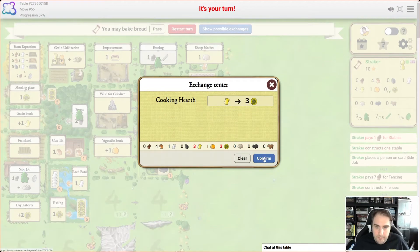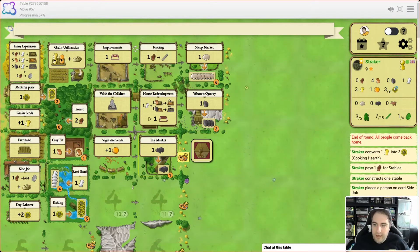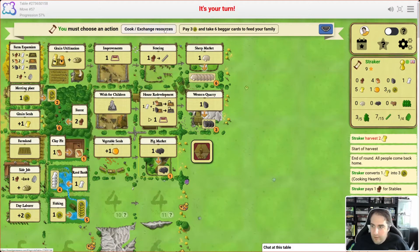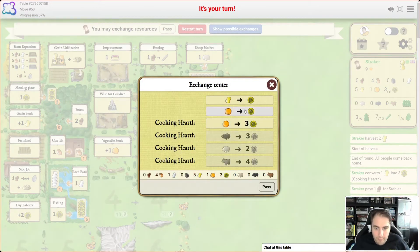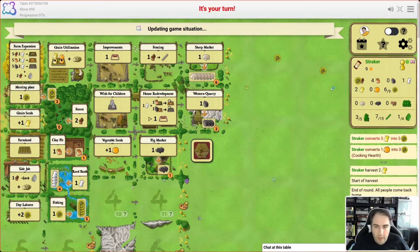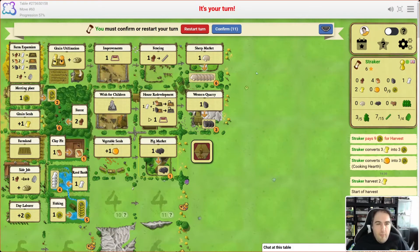We're going to bake some bread, giving us three food. We're a long way off feeding our family but we don't need to worry just yet because we're going to have the option to convert some of our resources. We're going to do a little bit of cooking. We don't want to cook our pumpkin, unfortunately, but we may not have a choice. That was probably not the smartest play — we got rid of quite a lot of wheat and one of those pumpkins — but at least we've fed our family. We could have certainly been more efficient there.